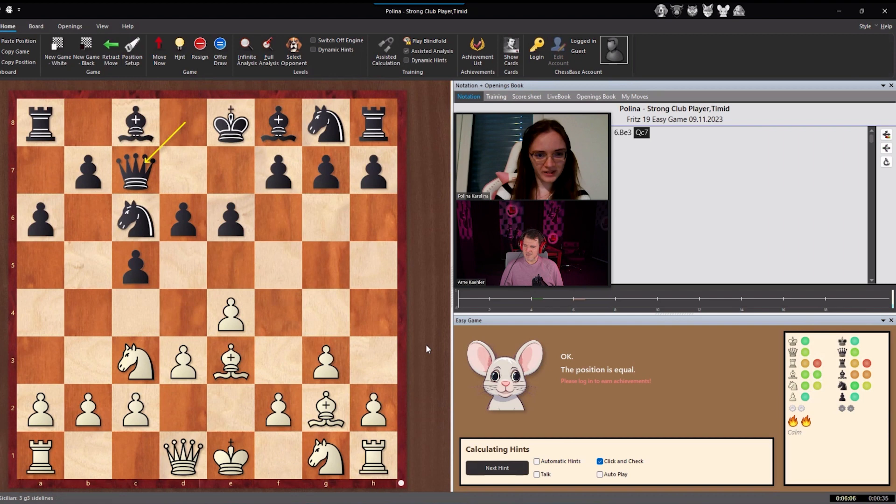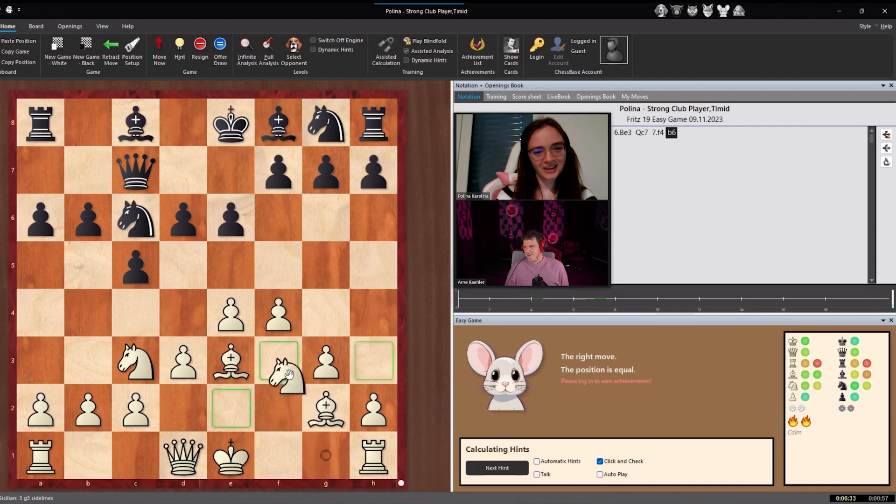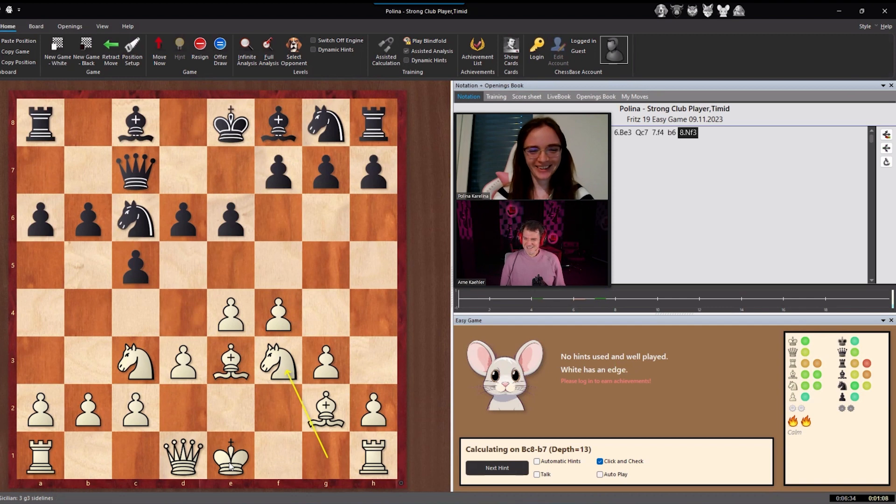Secure the king and then you're done with the opening, while black still has a lot to do. Tell us about your plan. It's a bit slow on development, and I tend to play a4 a lot, but here it seems appropriate — it looks like the right move. Black is already thinking, which is also a good sign. And another pawn move — b5 would have made a bit more sense. But as we established, this is a player who is a bit scared, so that's appropriate to the character.